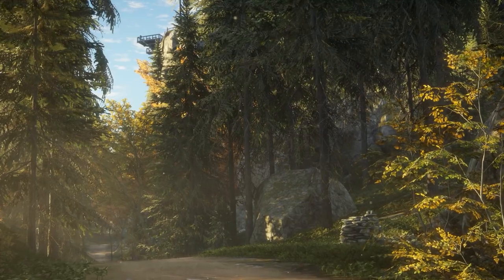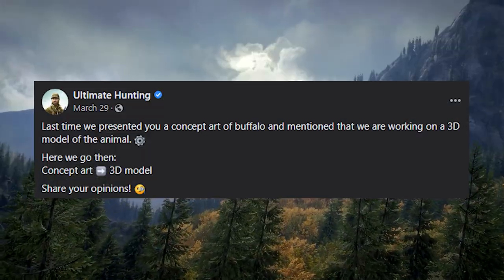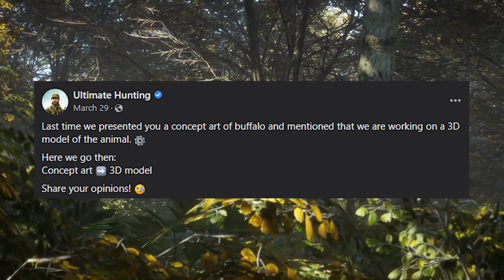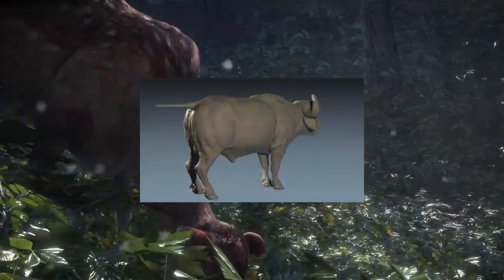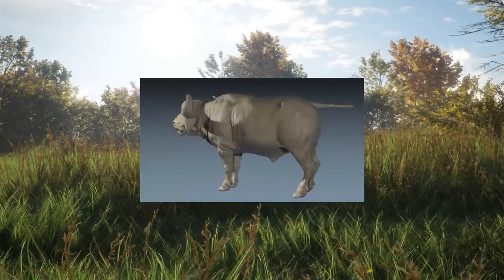The first thing we see is a 3D model of a buffalo. They mention that last time they presented concept art of a buffalo and said they were working on a 3D model of the animal — and here it is. I think it looks awesome. I can't wait to be hunting them in game, and I'm interested to see what colours the final animal will have.